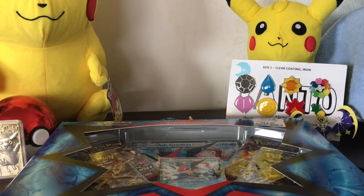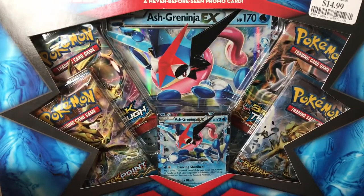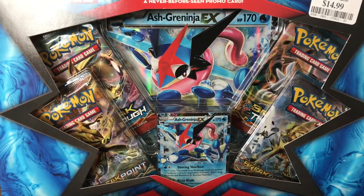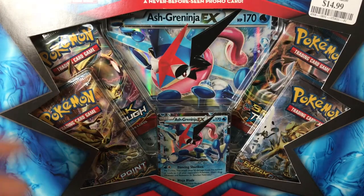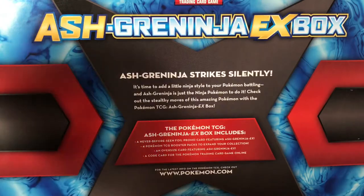Hello everyone, my name is Pocket Elite and today I'll be bringing you the Ash Greninja EX box. This EX box contains an Ash Greninja promo card, the oversized promo card, and four booster packs. In the back it just tells you what it contains.